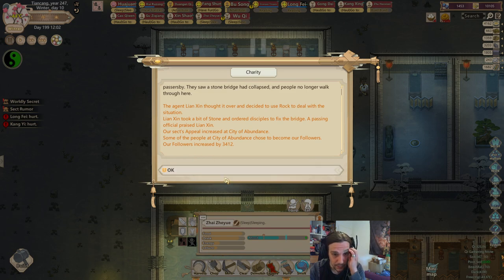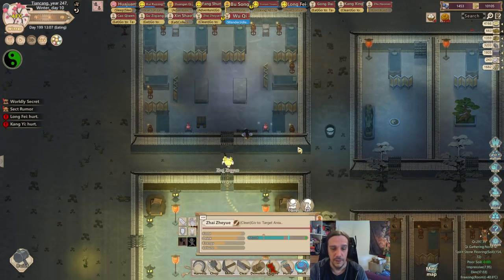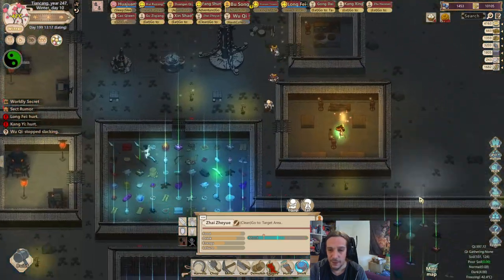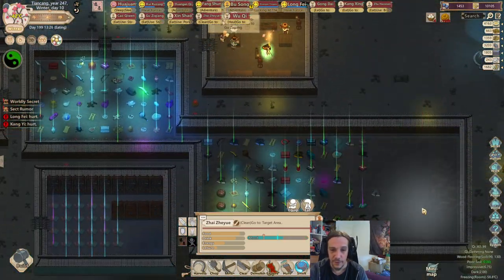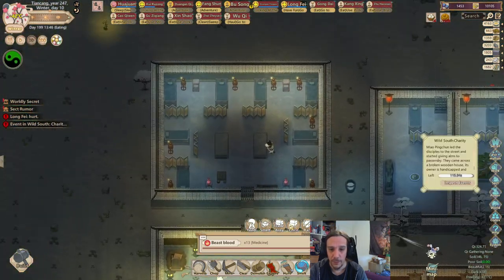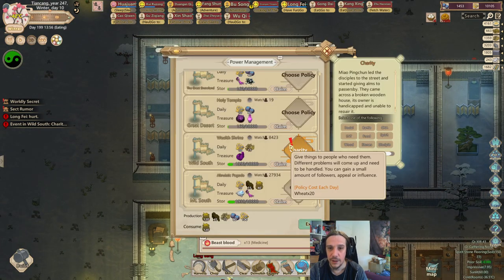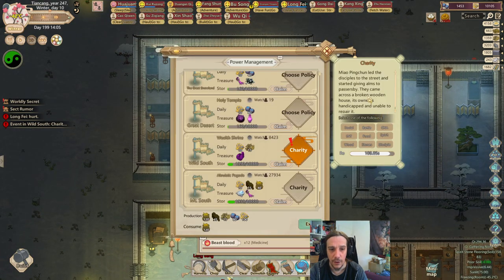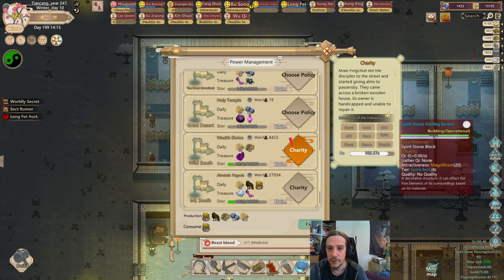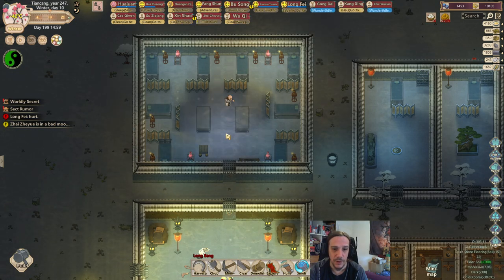We got 3,400 followers in that town — City of Abundance. City of Abundance is my weakest agency so far, so I'm really happy about getting extra workforces here. Charity in Wild South — a broken wooden house. Yeah, we're going to help you then.